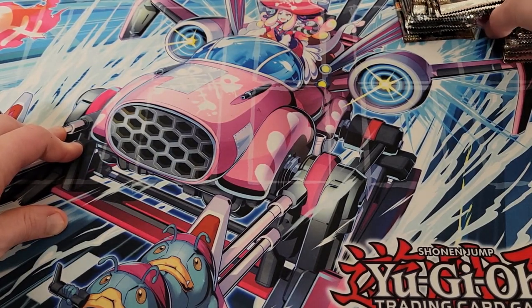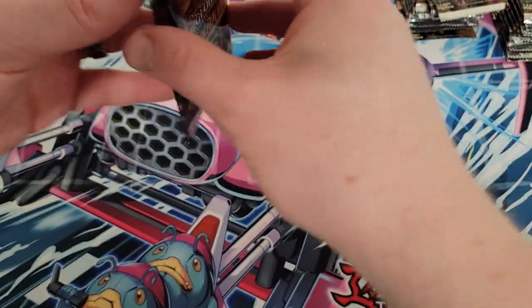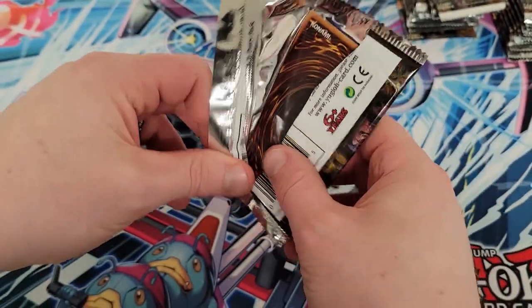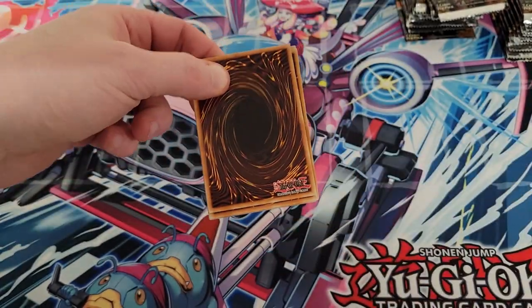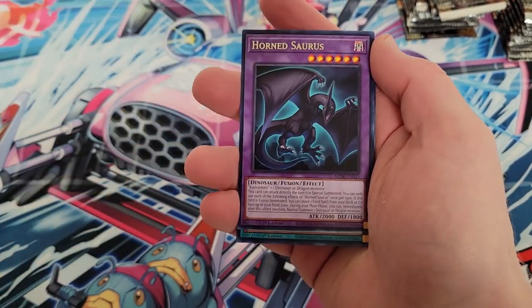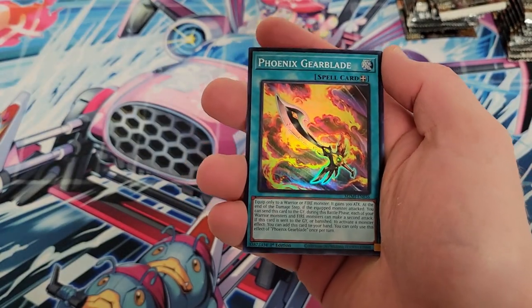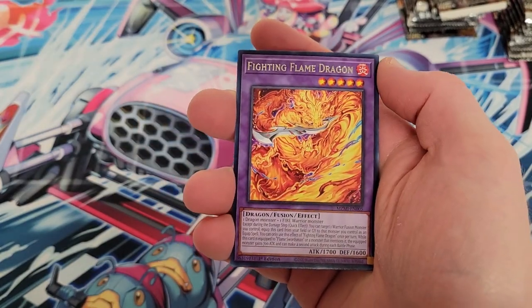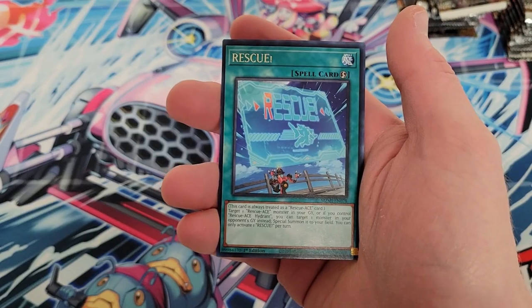You guys know we're always looking forward to getting collector rares if we can get our hands on them. They've adjusted the ratios - we get more ultra rares now, four ultra rares per box instead of three, so that's nice. You've probably seen the saga of the Bonfire card, which is around the hundred dollar ultra rare currently. We'll go through it, see what we can get. If we get Bonfire in the ultra, we'll probably sell that.